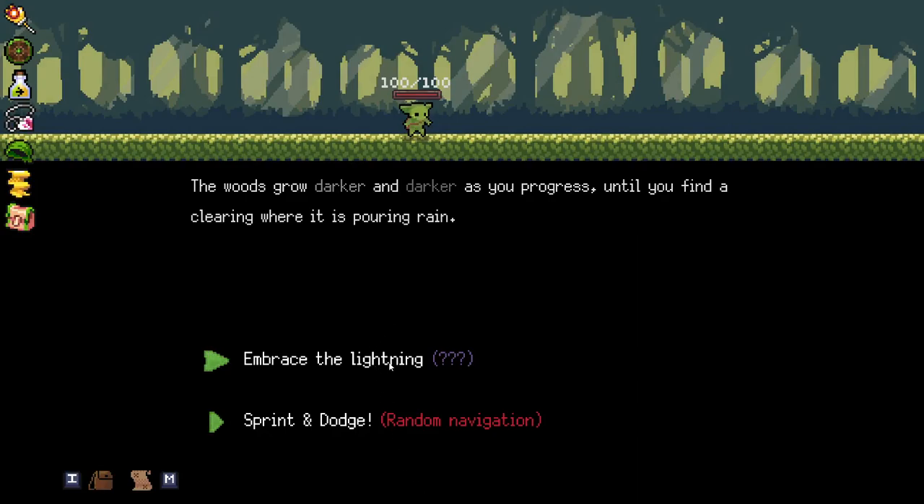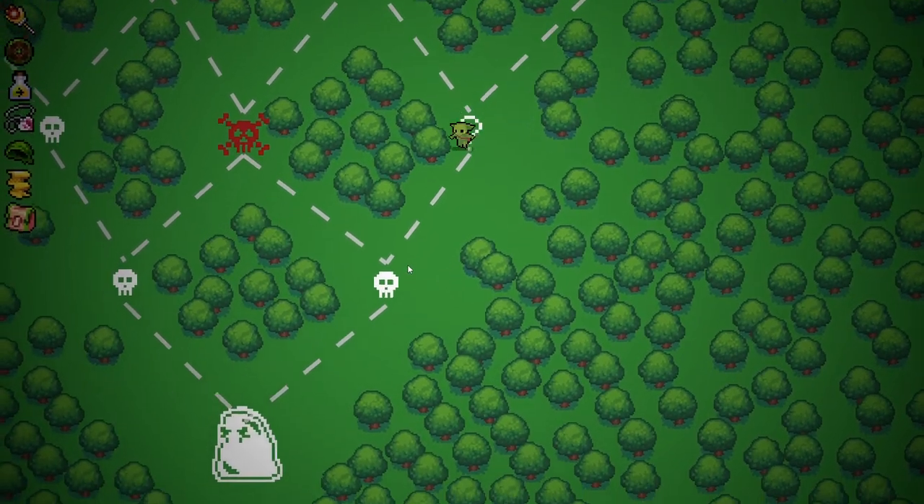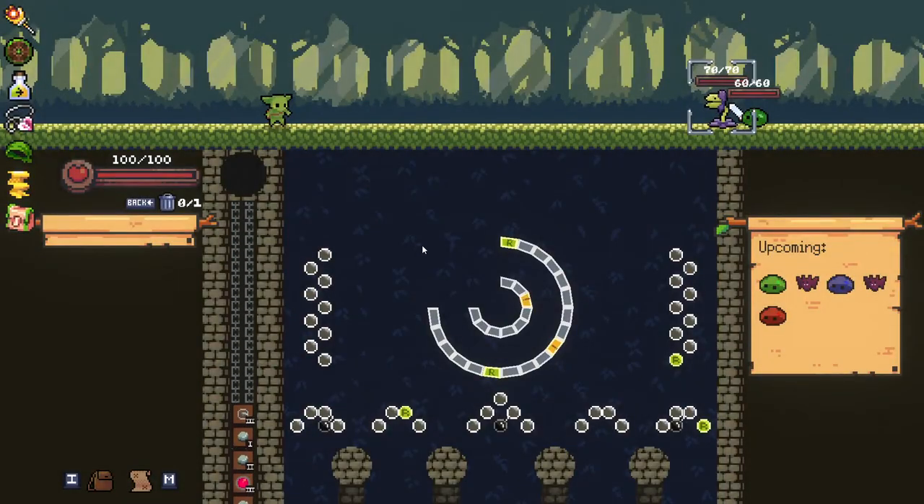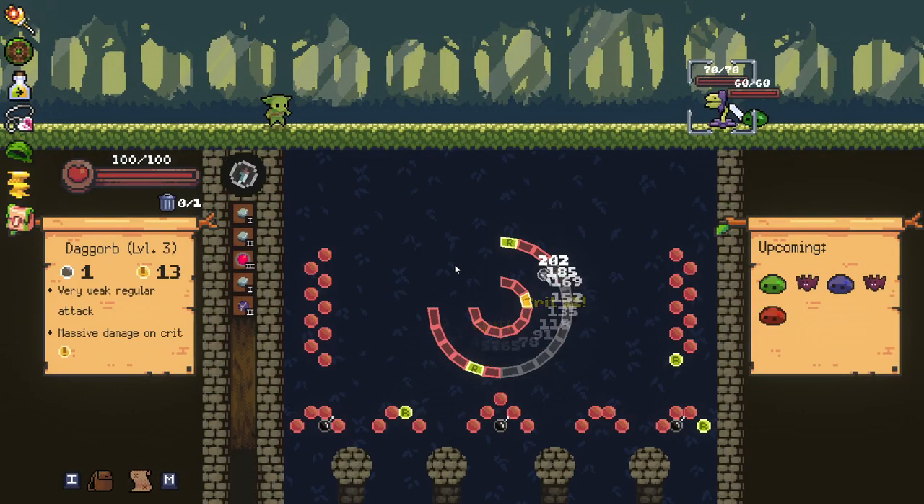Embrace the lightning — this will give us a lightning orb at level two. Wow! So we could grab the lightning or we could run away. Some of them will take away orbs, some will give you orbs, some will give you special relics and special orbs and stuff. There's a lot of different ones.